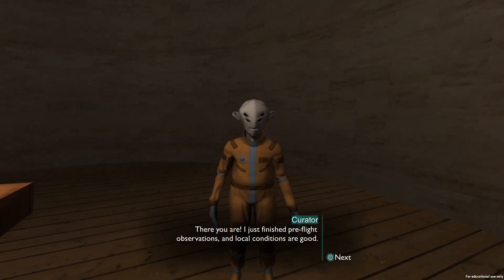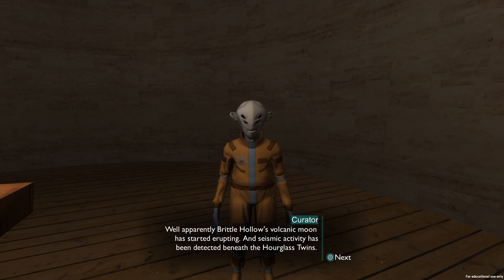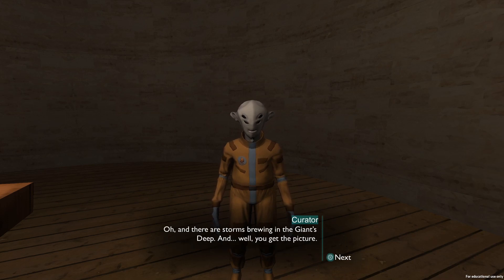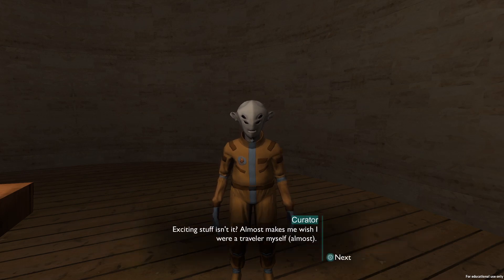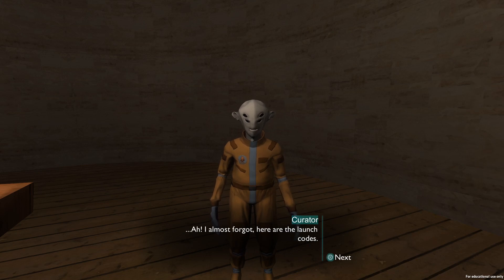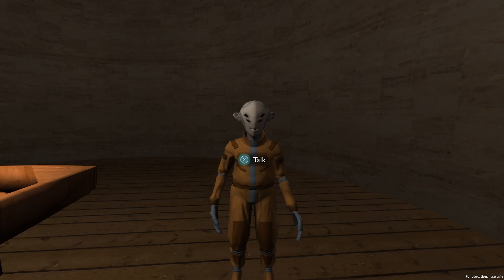Hello, Curator — there you are! 'I just finished pre-flight observations and local conditions are good. Except I've been getting some disturbing reports from the other travelers — it sounds like things are changing out there. Brittle Hollow's volcanic moon has started erupting, and seismic activity has been detected beneath the hourglass twins. And there are storms brewing in Giant's Deep. Things are changing out there faster than we've ever seen.' A lot to make for one hell of an expedition. 'Almost makes me wish I were traveling myself. Almost. You're a go for launch — be careful out there.' Sounds like the entire universe is starting to go crazy.